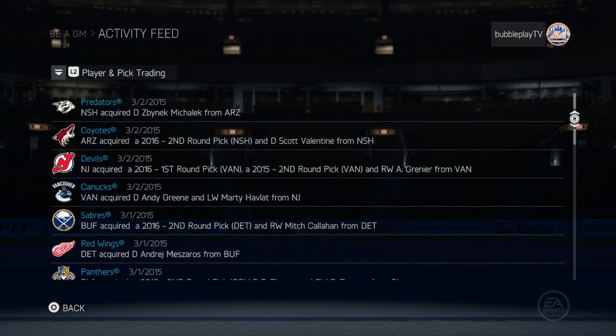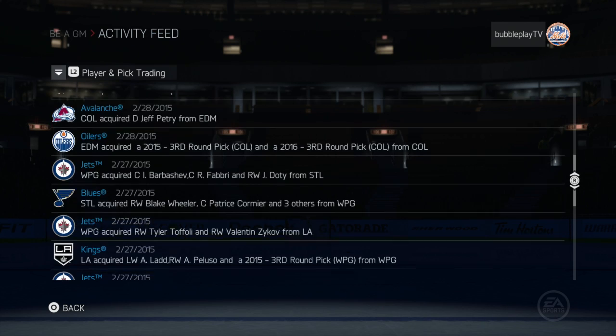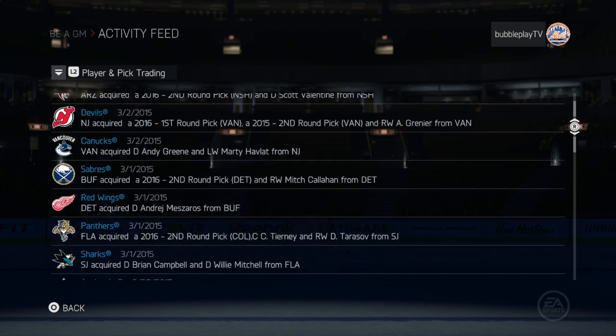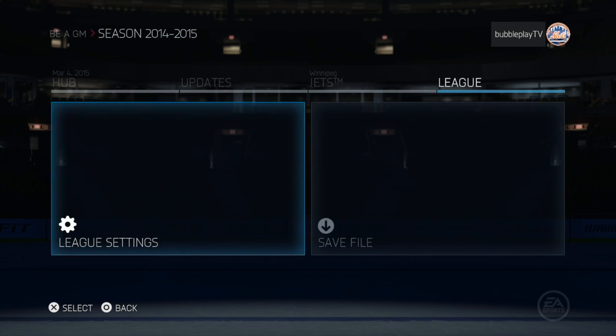Let's look at picks and trades. In case you guys see anything interesting, please let me know. This is the trade between us and LA and St. Louis and between the Ducks — before the deadline. Then San Jose acquired some experienced defensemen from Florida for some prospects. New Jersey and Vancouver had a pretty big deal — Green and Havlott went there and they gave up a lot. Mikalik went to Nashville from Arizona. This is pretty realistic — the kind of trade that will actually happen at the deadline.